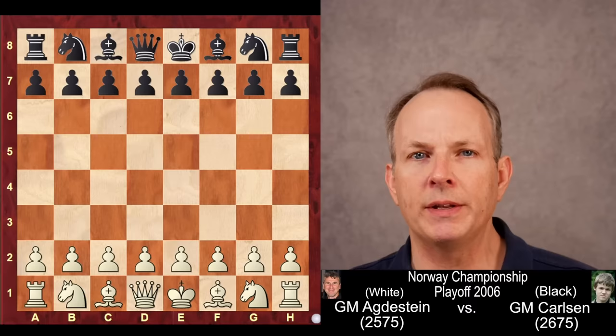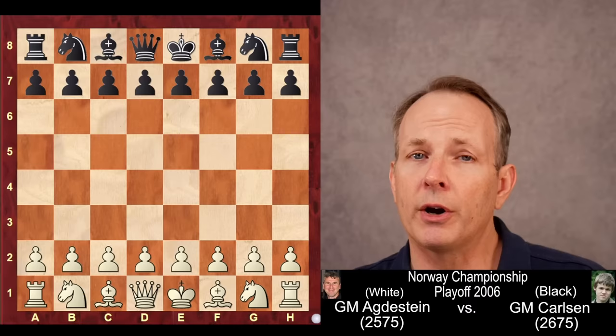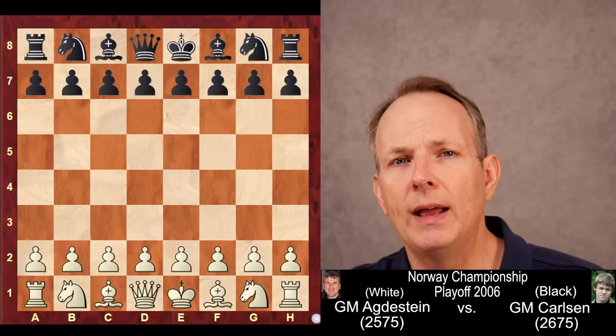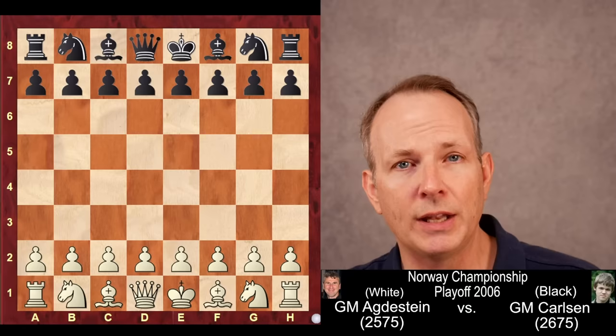It really is amazing to see how Magnus Carlsen combines the strategic wisdom of Steinitz and the lead-in-development abilities of Paul Morphy into a single game — or for the more modern-minded, maybe a Tal plus a Karpov. His opponent is Simon Agnestein, who was his trainer and the best player in Norway before Magnus overtook him. This game is the symbol of that moment. This is the 2006 Norway Championship rapid playoff.